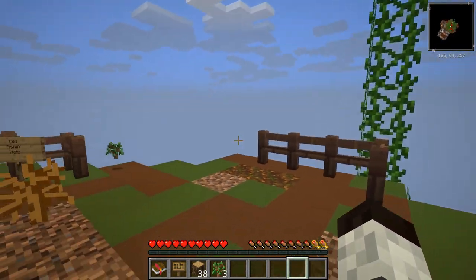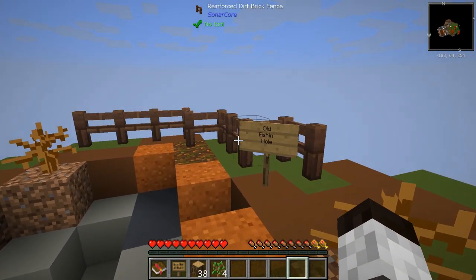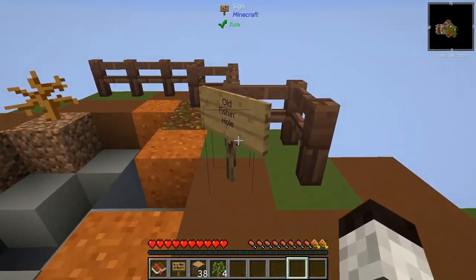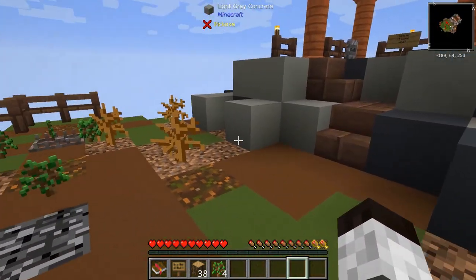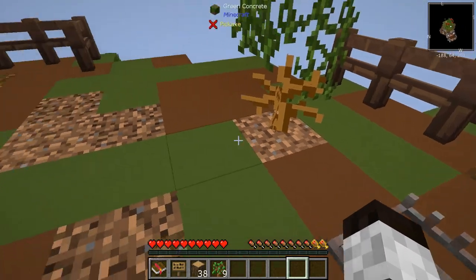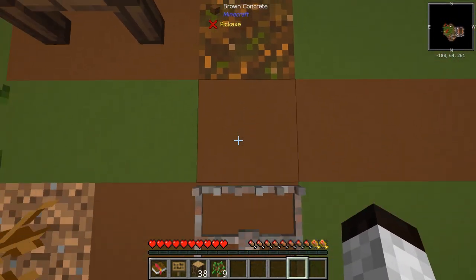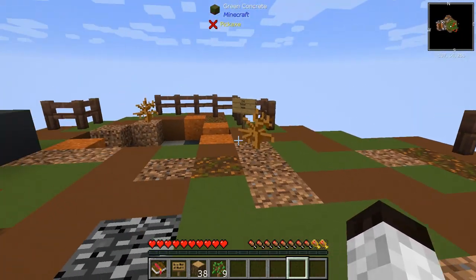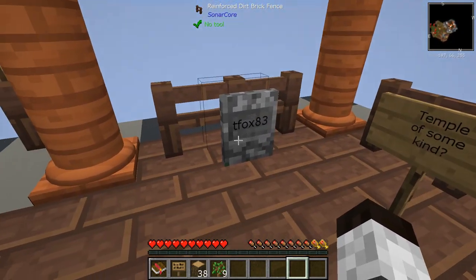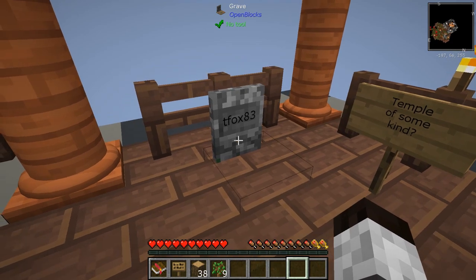I wanted to show you those two things first before we really get into working on quests. Let's look around. There is an old fishing hole — looks all dried up. Here's a bear trap. I believe this will stop mobs in their tracks; it doesn't affect you when you go over it. And up here — T-Fox 83. This may possibly be the person who made this map.